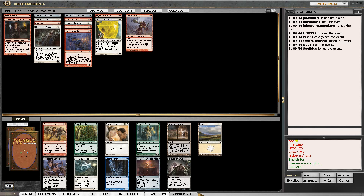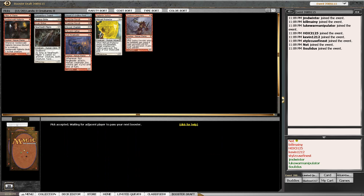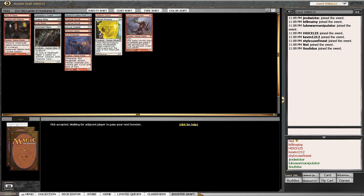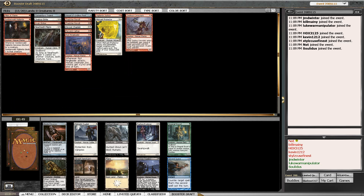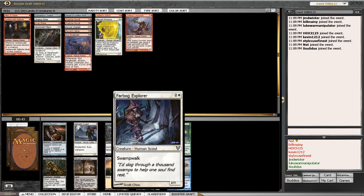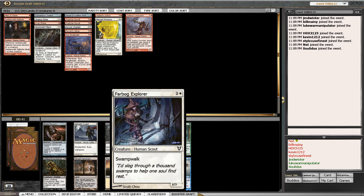Do we take the Geist here or another Thatcher's Revolt? I think we're going to go ahead and take another Thatcher's Revolt. With Crew and Striker in hand now, I don't feel bad having two Thatcher's Revolts. If we get one more card like the Vampire, another Ringleader, or another Crew and Striker, then I think that would lock us into grabbing as many as possible because every single one plays well with Vigilante Justice. Here's one of my favorite three-drops in Farbog Explorer.